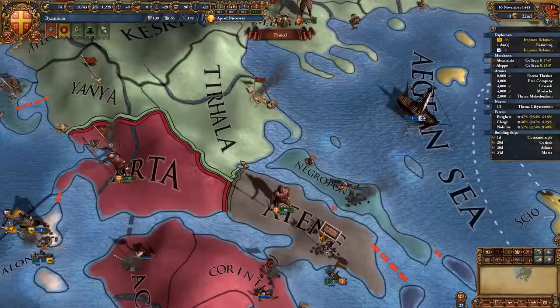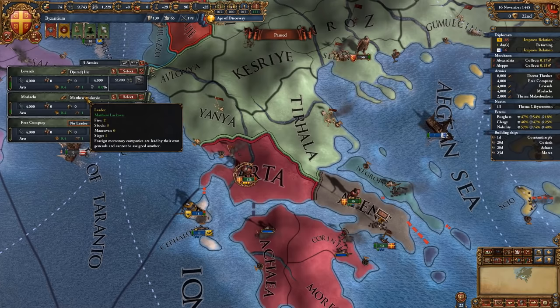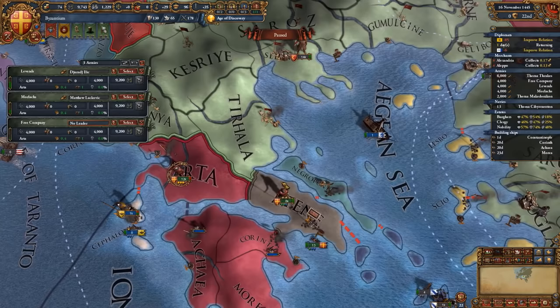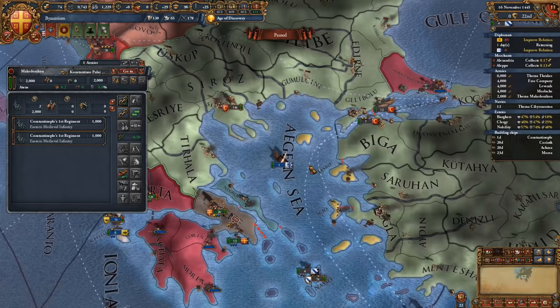I also recommend you recruit three mercenary companies — whichever has a really good shock pip general, or maneuver. Fire and siege are not as important as shock and maneuver in this war. We got a five-shock leader for the Levens and a six-maneuver leader for the Morlocks. We're also going to assign 2,000 units on a separate army with a really high maneuver leader, since we're going to send these units to Constantinople on the first of a month with 30 or 31 days.